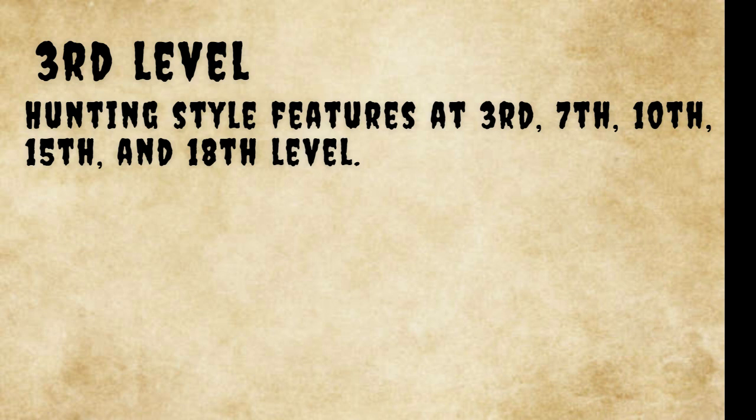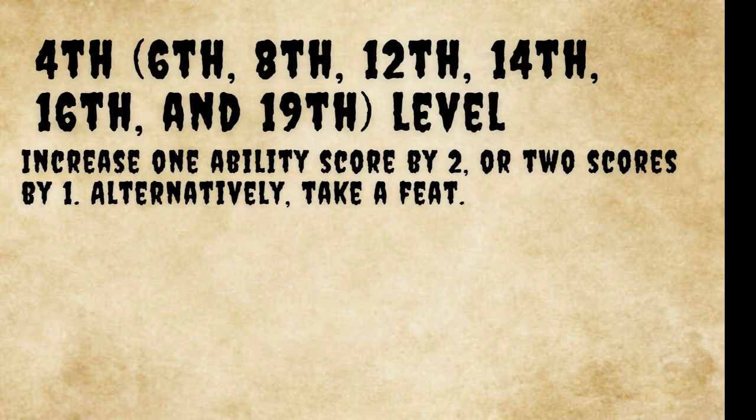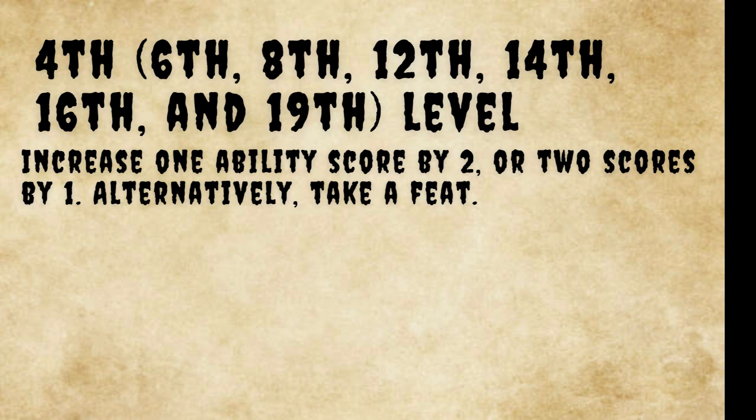The third level grants you your first level in hunting style. You have three styles: Strength of Arms, Skillful Knife, and Eldritch Beast. See the following sections for more details. The hunting style you choose grants features at third level, then again at seventh, tenth, fifteenth, and eighteenth.